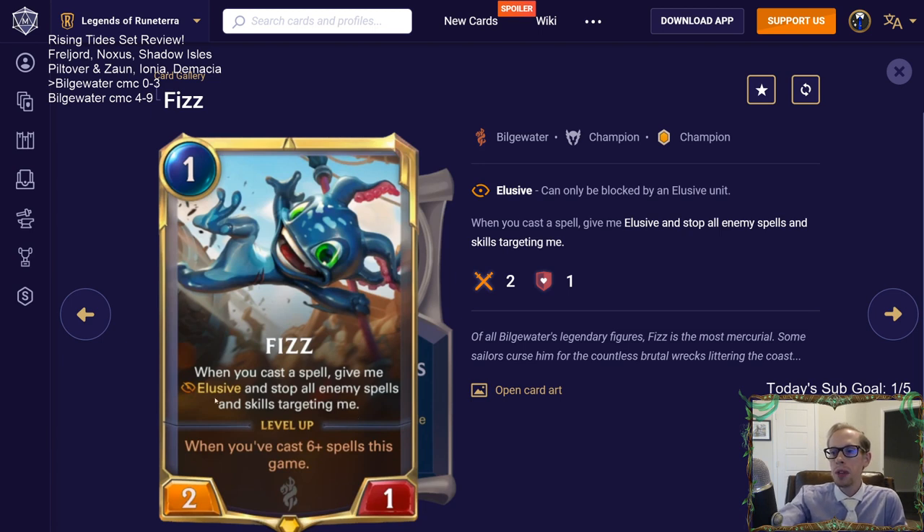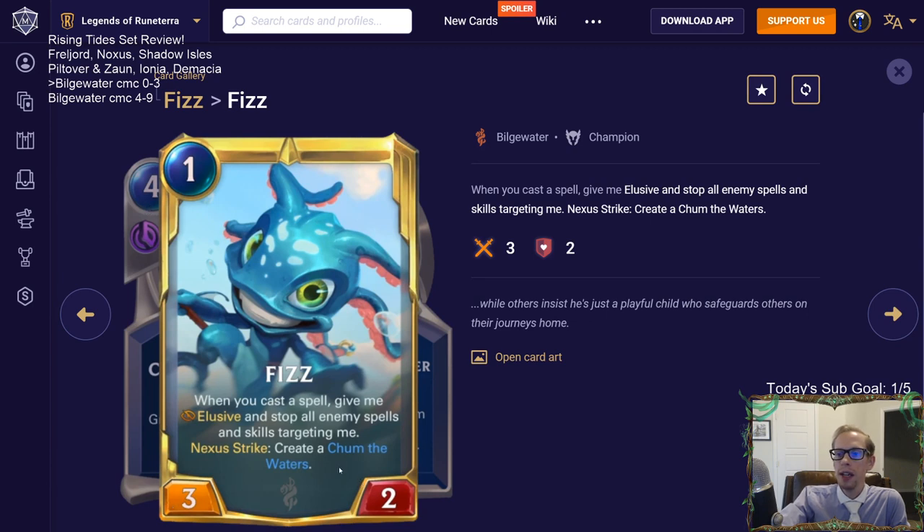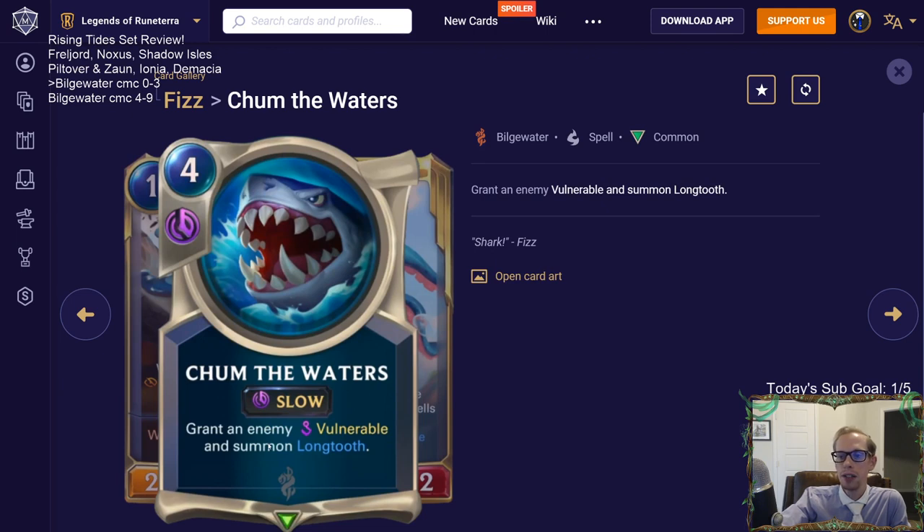A lot of people think Fizz is going to be really annoying. Honestly, I think this champion may underwhelm people somewhat. Let's look at the level-up: when you've cast six spells - which isn't too difficult - you have a leveled-up Fizz. You can play Fizz later in the game and cast the six spells. So you play your leveled-up Fizz for only one mana. Whenever you cast a spell again, grant elusive and stop enemy spells targeting it. If Fizz strikes, you create a Chum the Waters in hand - not fleeting, just in your hand to cast whenever you want.